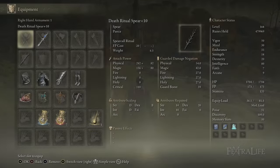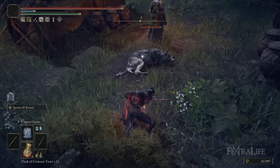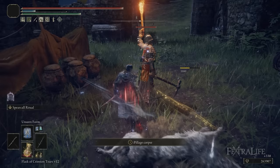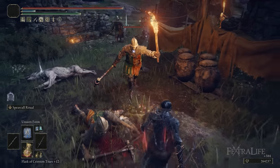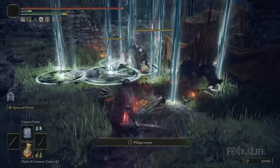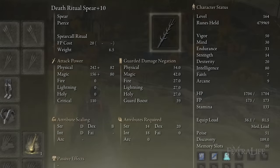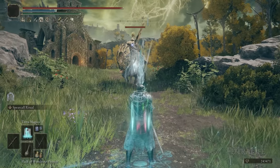Dexterity is the primary scaling attribute and increases physical damage but does not increase the damage of Spear Caller Ritual. Intelligence does, and the weapon has extremely poor intelligence scaling. So if you want the most damage out of your melee attacks, increase dexterity; if you want the most out of Spear Caller Ritual, increase intelligence; or increase both for somewhere in the middle. I've put all my points into intelligence, just meeting the minimum requirements in strength and dexterity.